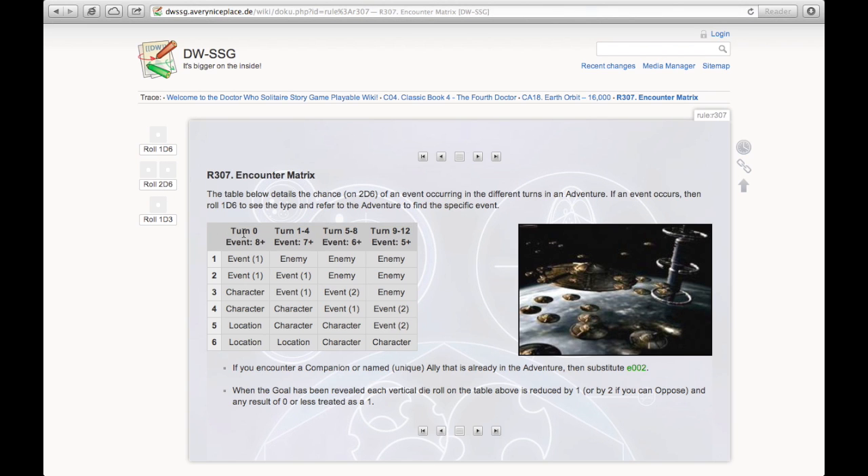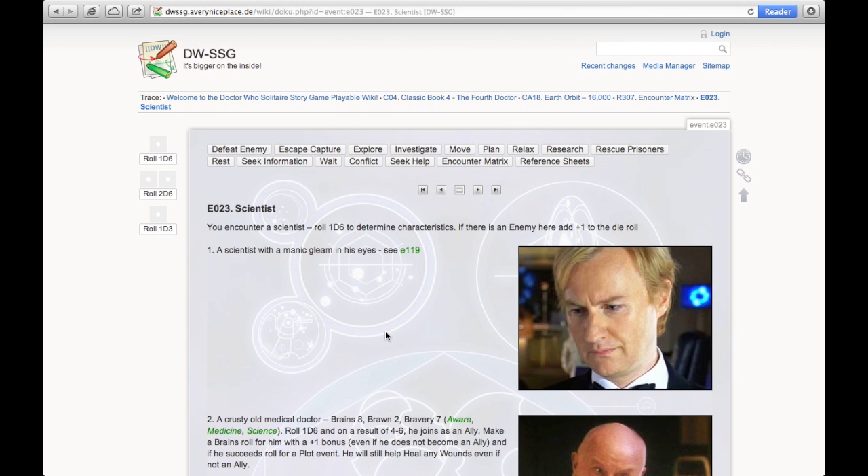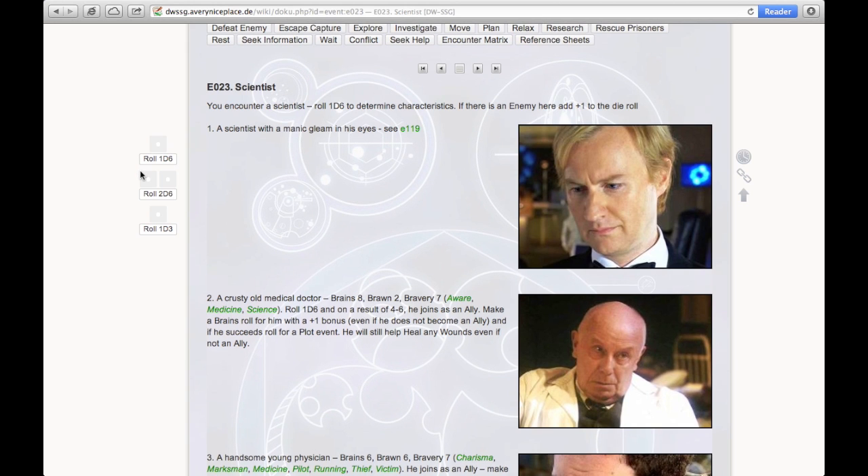I'm looking at Turn Zero — if I roll an eight or more I'm going to have an encounter. I rolled an eight. I did! Now I roll one die to see what the encounter is. I got a three — a character event. I go back to see what character I met. I ran across a scientist. 'You encounter a scientist — roll one d6 to determine his characteristics.' There's no enemy yet, so no modifier. With a manic gleam in his eye — a crazed scientist!